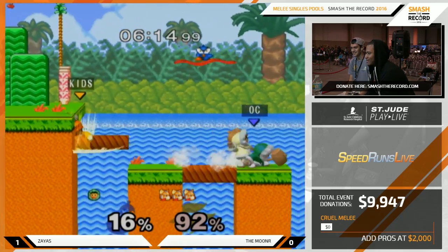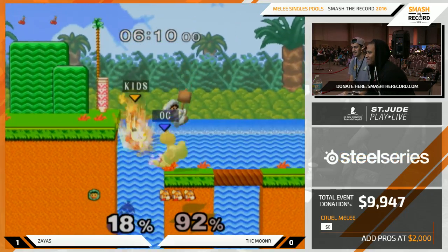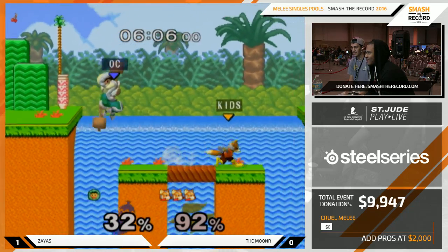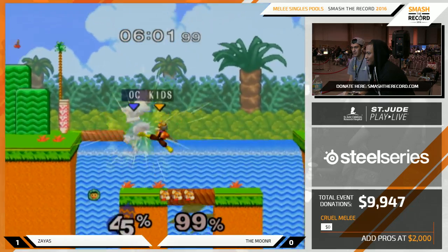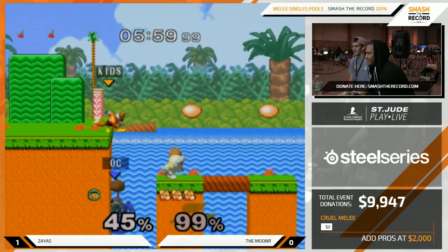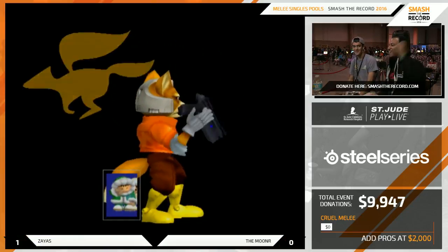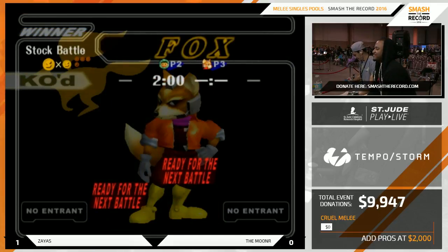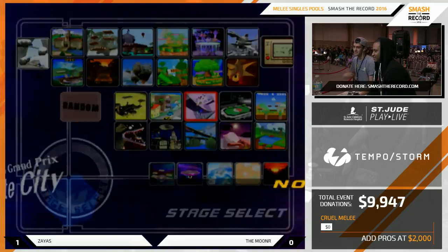Side-B stone is dope on this level. Is Jungle Japes legal? Yeah it is — I love that crazy Falco stuff, Falco is broken on that stage. Bowser's actually really broken on that stage too — he can just up-B anywhere and grab any ledge, like literally just go anywhere you want. It's one-one now, let's see what janky stage they're gonna get.